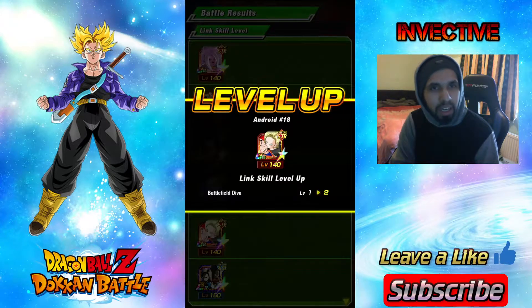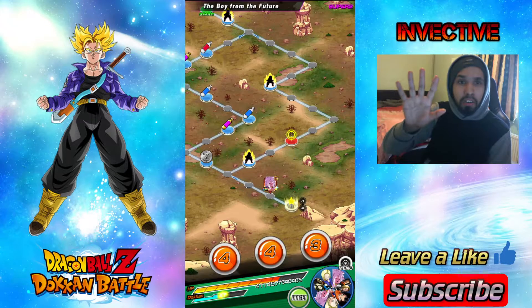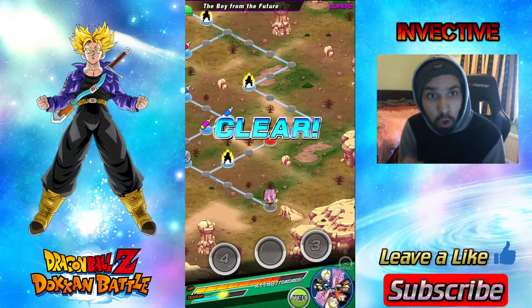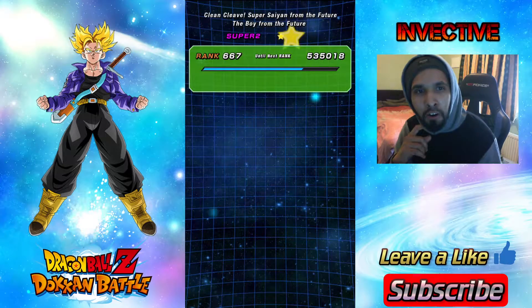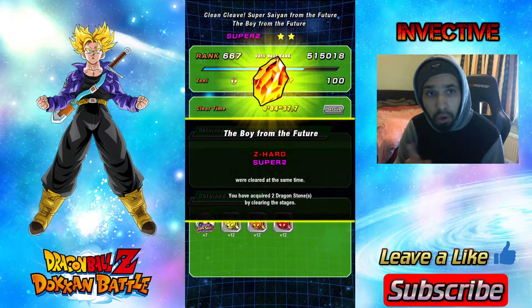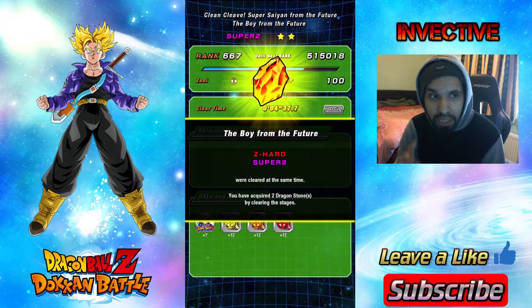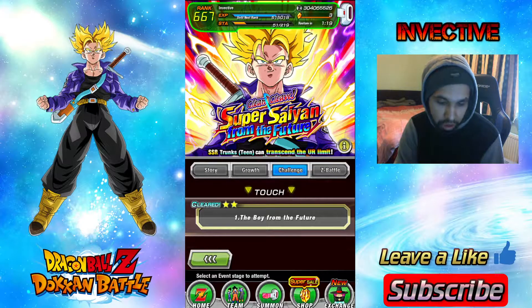Seven medals obtained there. Remember, you're going to need 77 medals total — so do it a total of 11 times on the hardest stage. Or you need 35 medals — so do it five times — for the physical Super Saiyan Heart Virus Goku that has just arrived. If you complete the hardest stage, you'll get two items — I got two Dragon Stones there — because you get rewards for clearing it, and clearing the hardest stage also clears both stages. One mission complete.